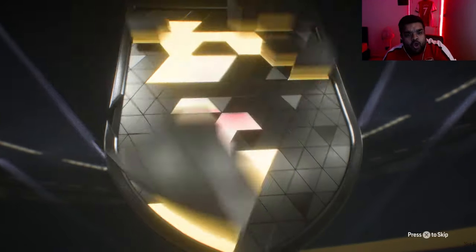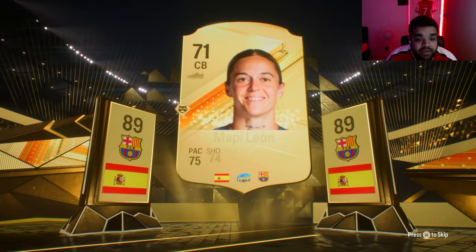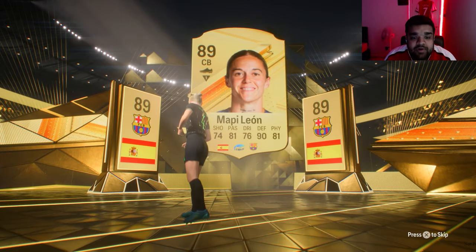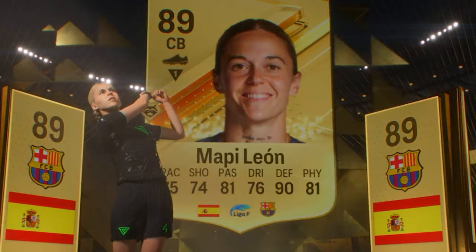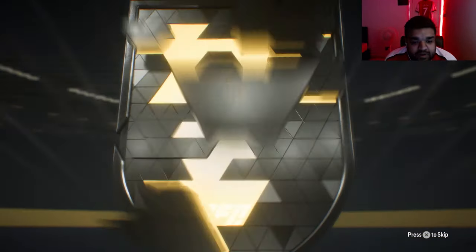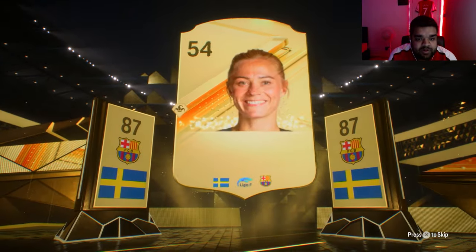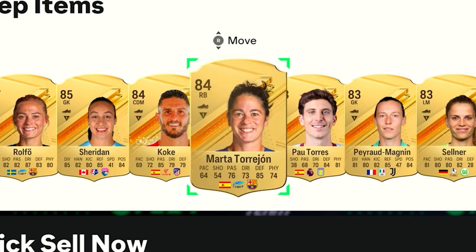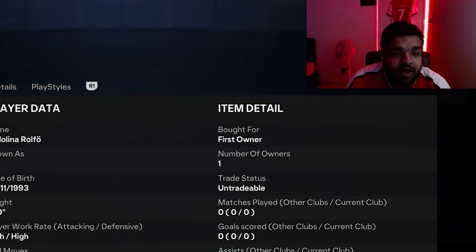That first pack was pretty decent. Red Mega Pack number two - Spanish center back, Barcelona. My mind's blanking - I think it's going to be a women's player. It is! I thought it was going to be Irene, I can't remember her second name, but she's got 69 pace. Mappy Leon has 75 pace though, so she's usable - 89 rated as well. Last pack now - 100k pack, can we end it well? Swedish left back, Barcelona - I have no idea who this is... it's Rolfo! She's Hulic gang and she'll link with our other Barcelona center back we just got.